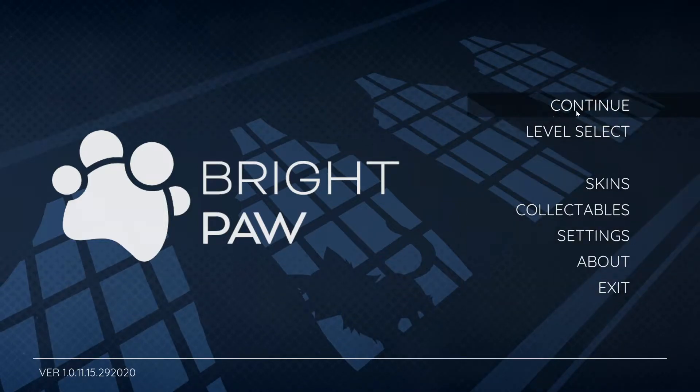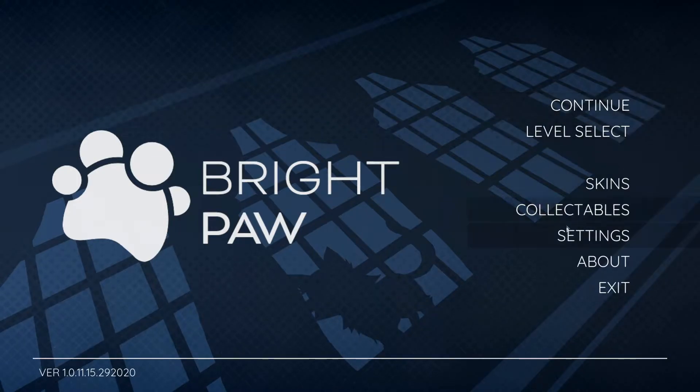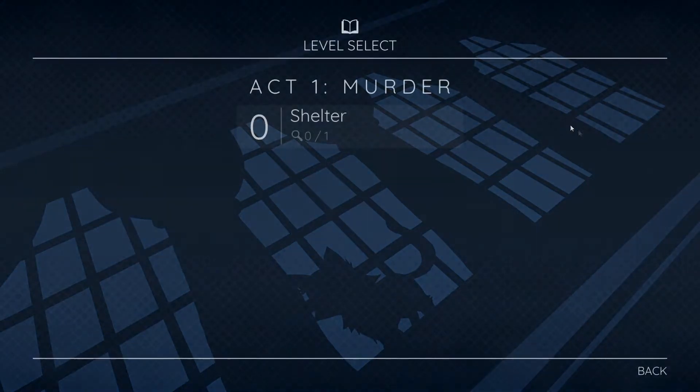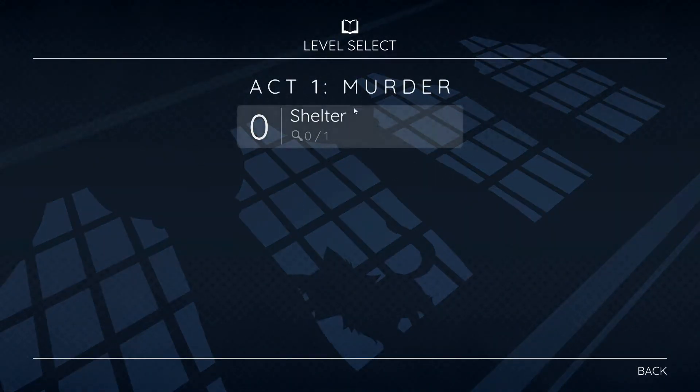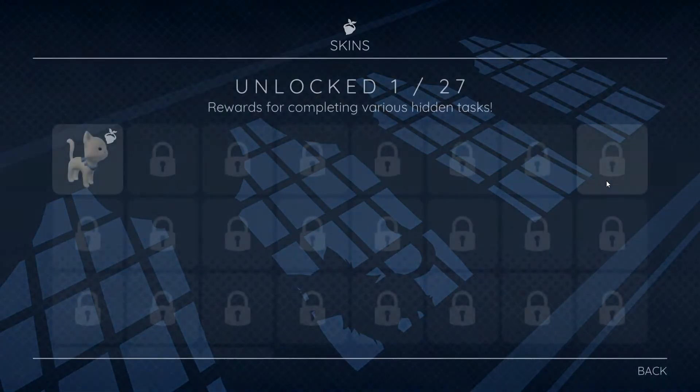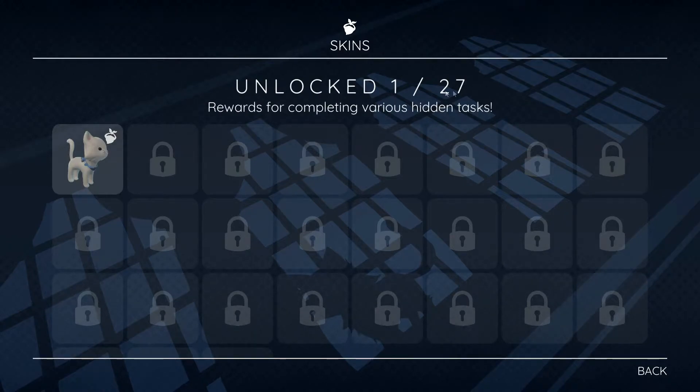It does say continue here but I only just started up the game, so it's not because I played it before. There's a level select as you can see here right now - it only shows the first one because I haven't started yet. And there are apparently also skins that you can collect - I didn't know about that.